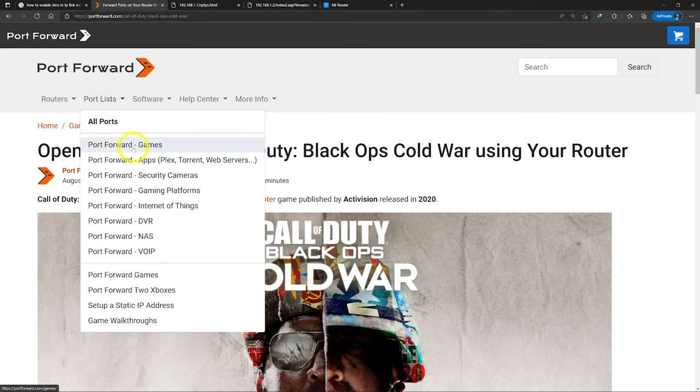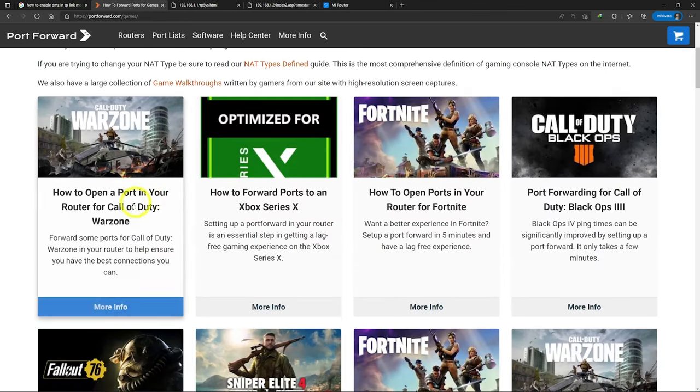The best way is to use DMZ first if you want an easy and fast method, after that port forwarding, and then UPnP. To find game ports, all you have to do is check portforward.com. If you are a gamer, you know how vital ping is — check the next video to understand how to lower ping and fix lag by using DNS and VPN. It's the only tutorial that really helps you improve your gaming experience. I'll see you there.